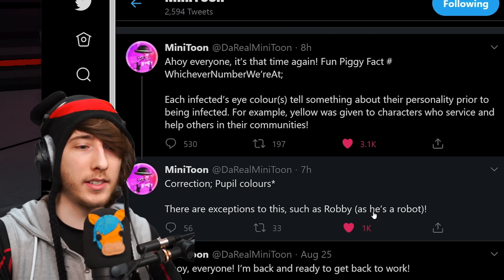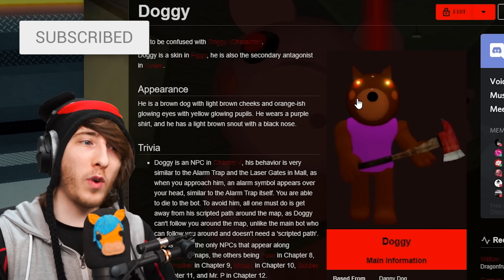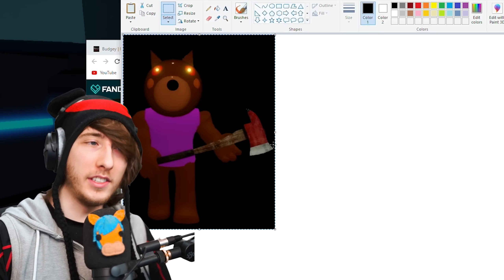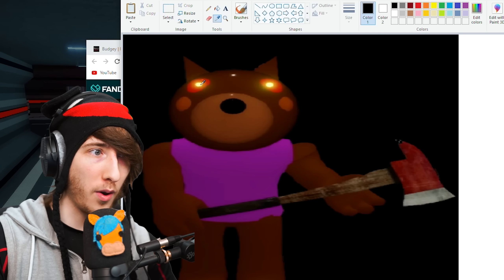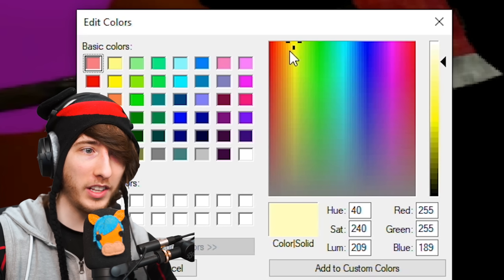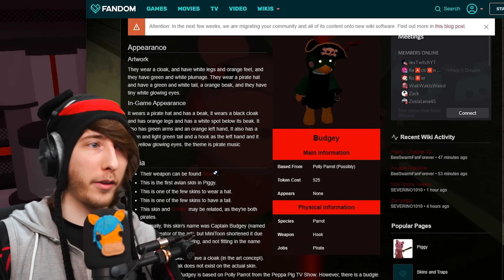Quick clarification on what he actually means — if we take a look at Doggy here, we can see his red eyes, but his actual pupils are yellow. Before someone in the comments debates me saying they're orange, we're going to use a color picker tool, click on his eyeball, and as we can see, that color is clearly in the yellow spectrum. So Doggy does have yellow pupils.